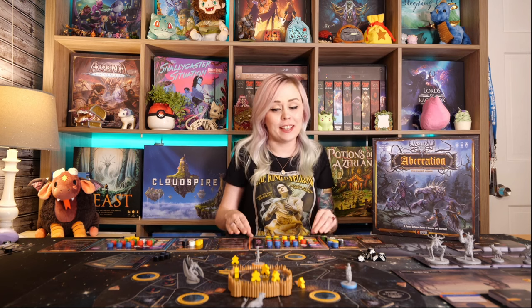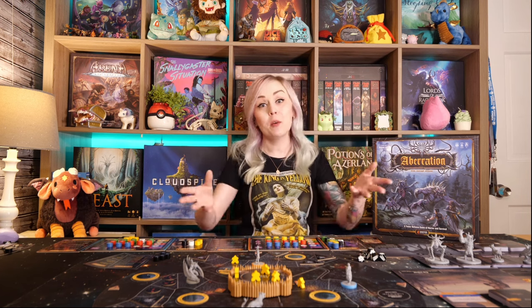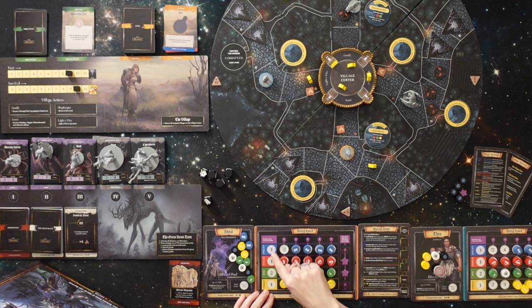One of my favorite things about Aberration is the bag-building aspect and how you use your player board. I'll go over what that looks like first because it was really unique and a lot of fun, and then we'll get into the tower defense. On your ability board, you have different abilities and tokens covering them — intellect, strength, speed, and command — all being covered by these different tokens.